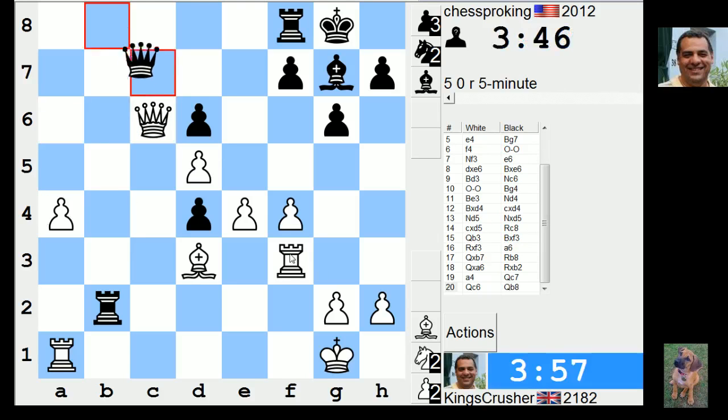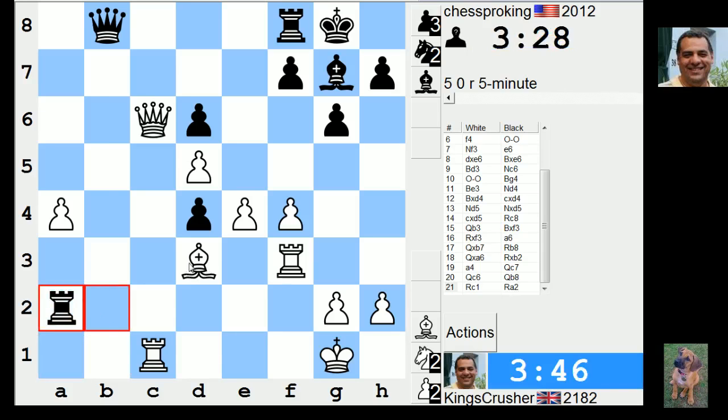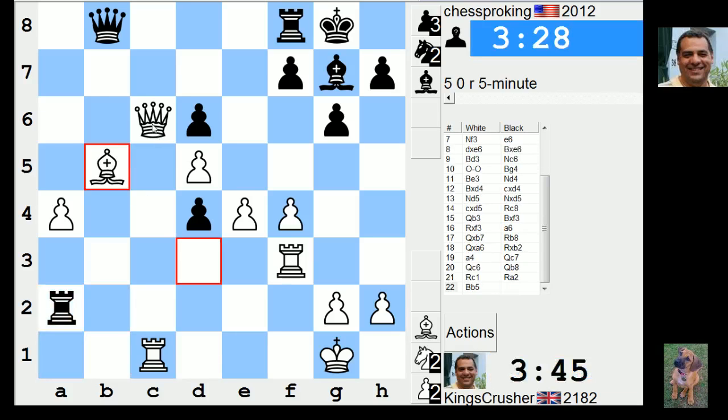But I've got this a-pawn — if I can just use it and come back over here. Or Rc1 just to stop Rc8. Bb5 would be a good one to block. Queen coming in — yeah the queen can come in. To b4, to d2, would be dangerous. How would that be stopped? It's a radical Rf2 idea. My Bb5 stops the queen for a moment.